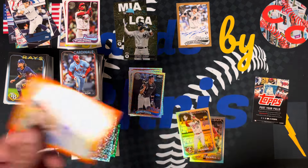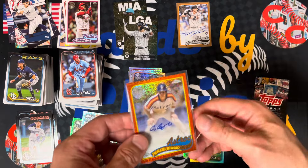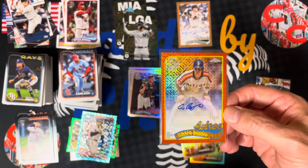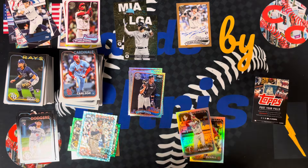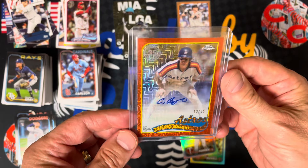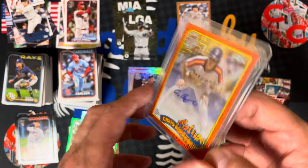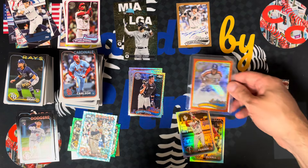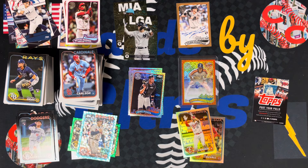Got some good hits in this box — Yamamoto, some refractors, a couple of good inserts, Judge, Tyler Fitzgerald to 50. But a Craig Biggio to 25 — gotta love it. Let's put it in a good size top loader. That is a card right there. Maybe we'll send that off for grading — let me know what you guys think if I should send this for grading. Great card, Topps certified autograph. Thanks a lot for tuning in. I'm very happy with the way that box turned out — the second half was fire. Crush that like button, leave a comment. Let me know who you think the best living ball player is now that Willie Mays has passed away. And we'll see you on the next video.